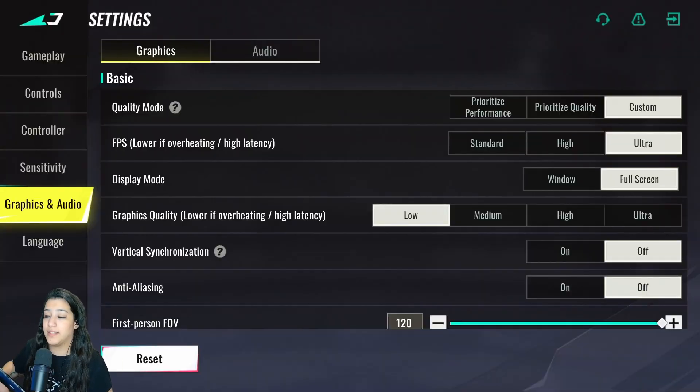For graphics settings, I recommend copying what I have here to get as many frames as possible. Quality mode is on custom, FPS on ultra to get 240 FPS, display mode on full screen, and graphics quality on low. The reason I use low is that it's actually easier to spot enemies in-game — there are fewer textures and fewer shadows.